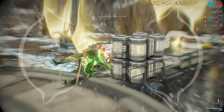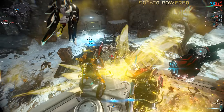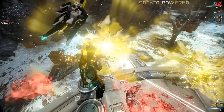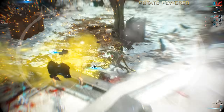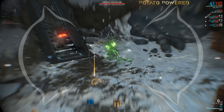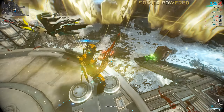The speed boost from Nova's Molecular Prime, when modded for speed, just makes those infested waves pass by so fast. It makes leveling easy and really quick. And don't think for one minute that if you see anyone running a Speed Nova that they're not secretly hoping to cause a little chaos — it just makes those infested sprint past in a blur.